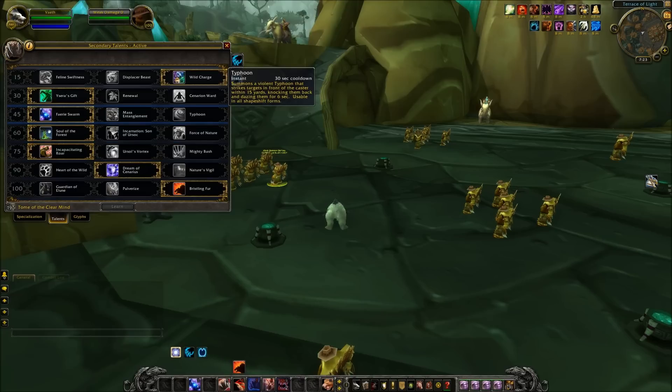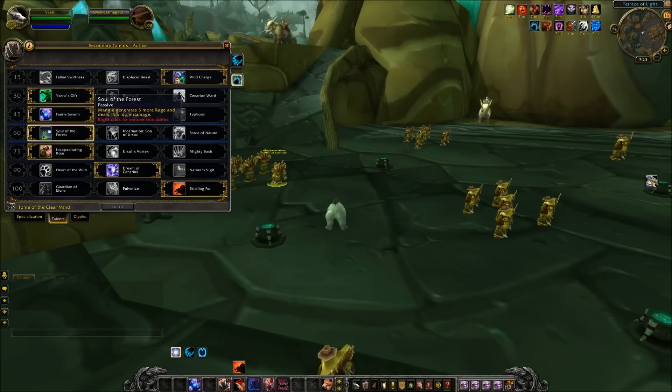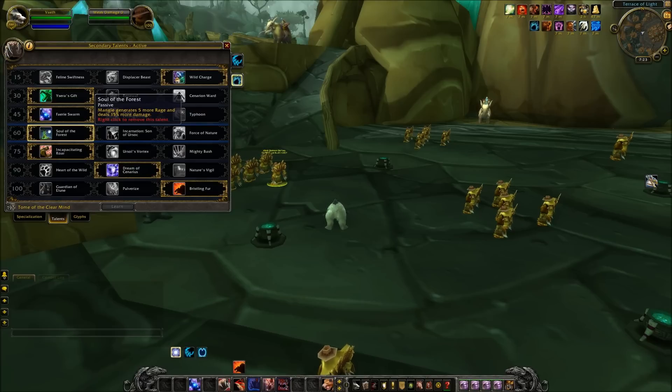Typhoon's range has been cut in half — it's now only 15 yards, so its applicability may be limited. Soul of the Forest now generates 5 more Rage and 15% more damage. It's a small Rage buff for Soul of the Forest — instead of the percentage-based buff it used to be, Mangle now simply generates 5 more Rage.